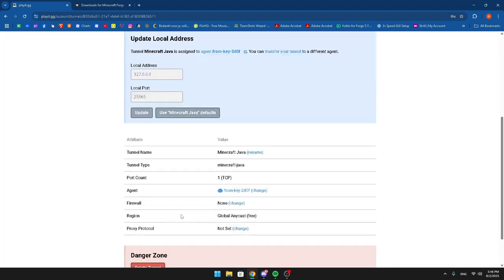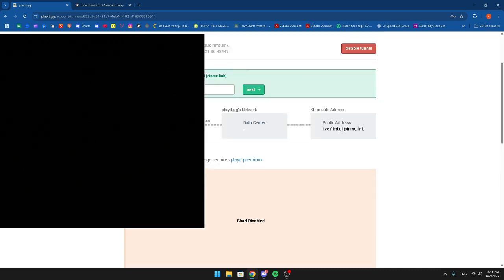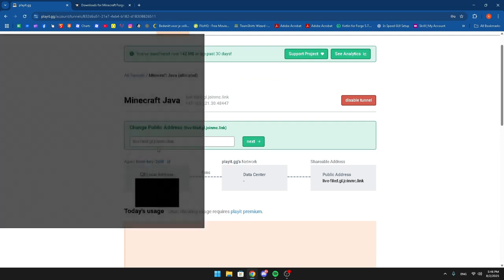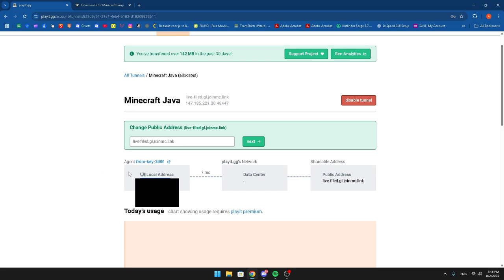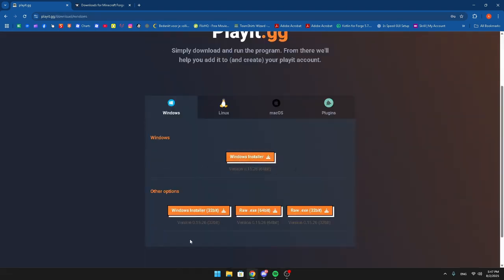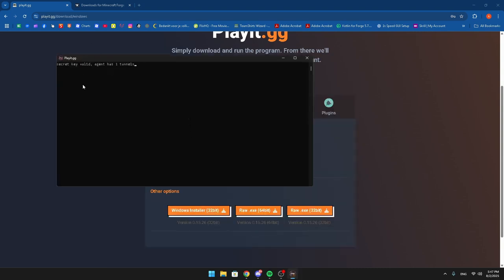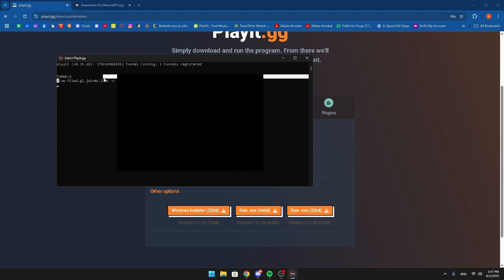It's going to ask for a local address and local port — just use the Minecraft Java defaults. You'll need your IPv4 address as your local address. I've blurred mine out here. You're going to see a string — that's the IP your friends are going to use. Next, go to downloads and click on Windows installer. Once installed, open playit.gg on your PC, click on it, and it'll open a tunnel and give you a link. Copy that link — it'll say 'tunnel is running' and show the IP you need to give your friends.